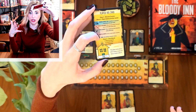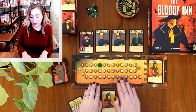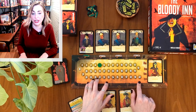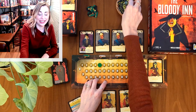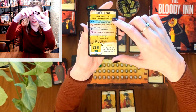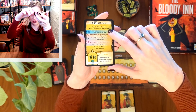The fifth action you can do is pass and do nothing, or you can launder money. Why launder money? We have a wealth track here that caps out at 40 francs — you only have room to stuff 40 francs in the wall of the inn, and then you'll actually need to launder some money and turn it into these checks. That is the fifth and final action.